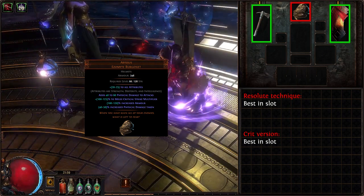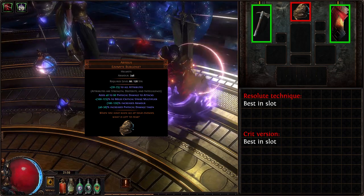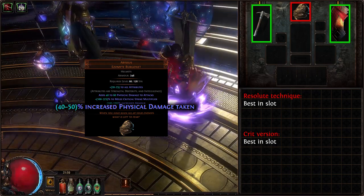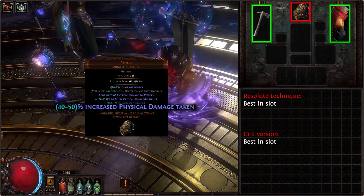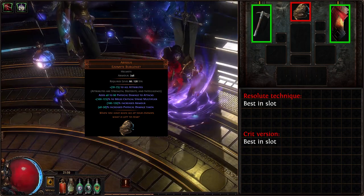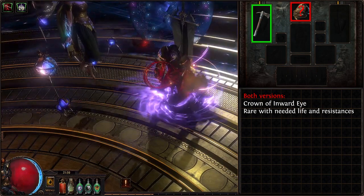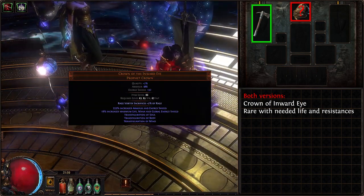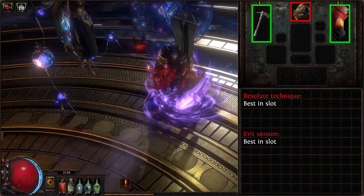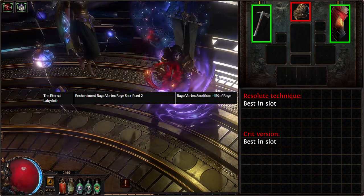This helmet alone almost doubles our DPS — certainly a best-in-slot item. However, the most important roll when buying or divining an Abyssus is the % increased physical damage taken. It ranges from 40% to 50% and is a massive hole in our defenses. While it is very fitting to the Berserker theme, I strongly recommend getting the lowest 40% roll. Possible alternate options are either a well-rolled rare with life, resistances and armor, or a Crown of the Inward Eye — a unique helmet that comes from Sirius. The best, and I would dare to say the only acceptable helmet enchant is 'Rage Vortex Sacrifices +5% of Rage' — a huge DPS boost, only second to equipping Abyssus itself.